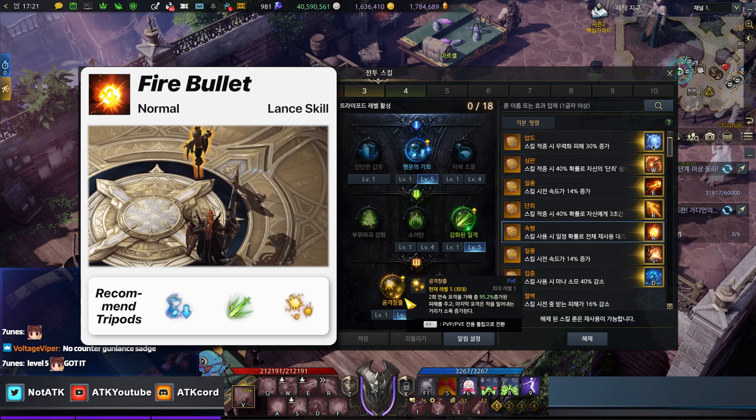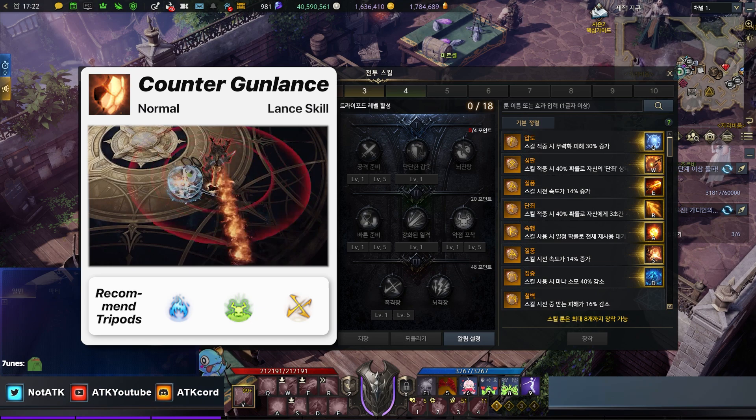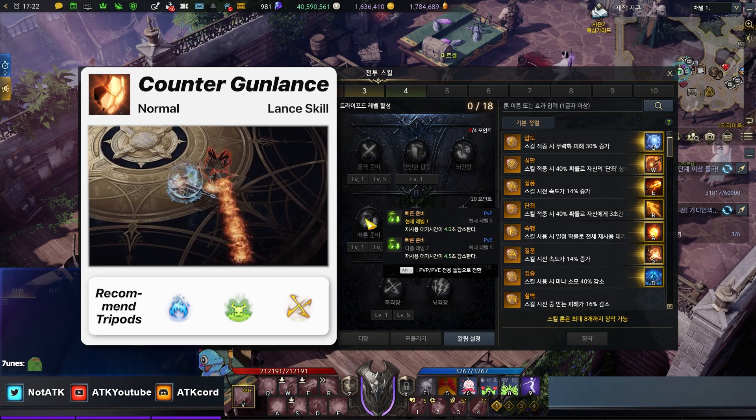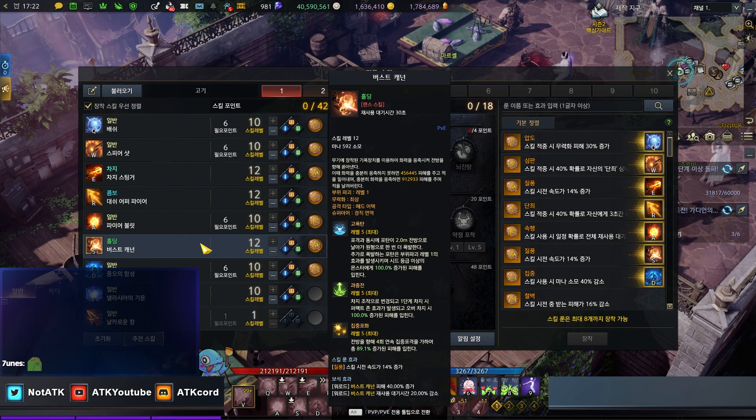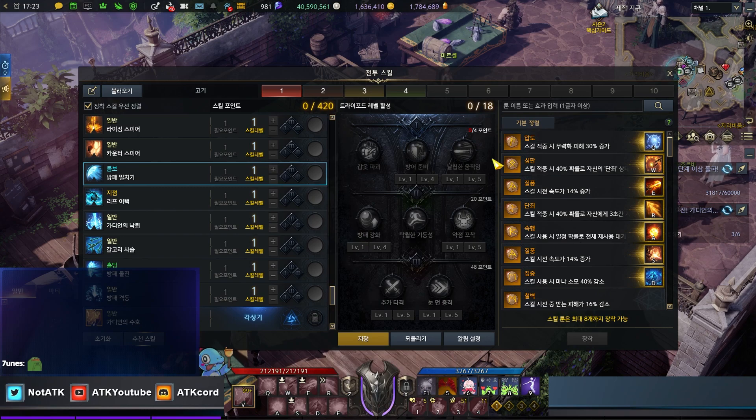If you open another page, you have another option: you can level Fire Bullet — one, two, three — because it's a sub skill. You also have the Counter Spear option: two damage tripods, making five tripods, with a sixth as needed. The last page gives six additional tripods for Chaos Dungeon skills, with three skills left over — that rounds out the full 30.